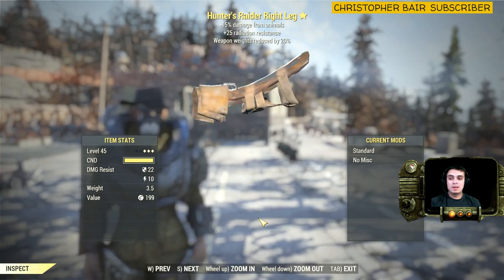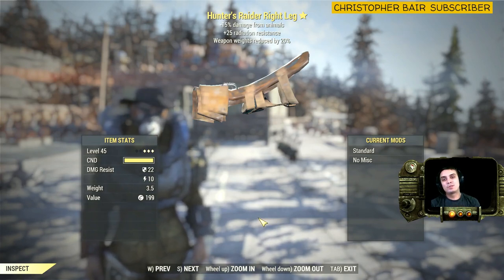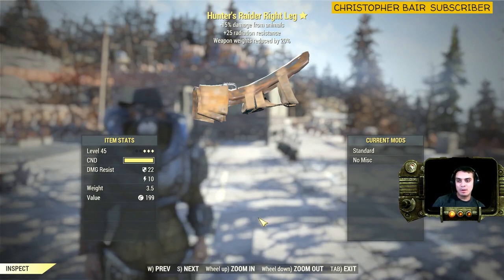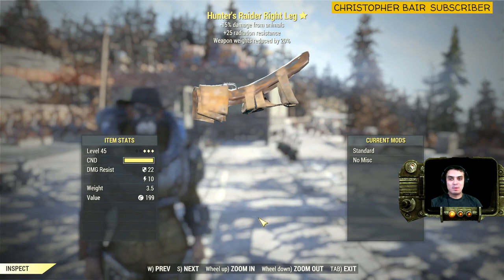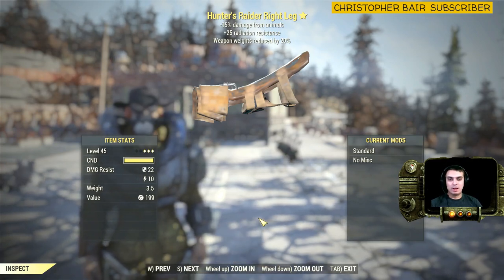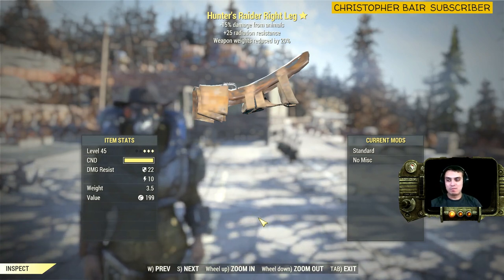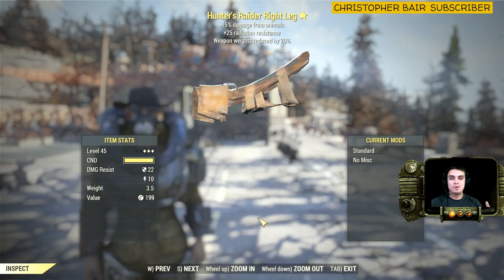Keep in mind that I do sell these, trade these, and give them away on the live stream. You can see the status of the current armor by the thumbnail. If you see something like 'stream giveaway,' that means I'm giving it away on the live stream. If it says 'sold,' I no longer have it. If it says 'for sale,' put your best offer and I will contact you.